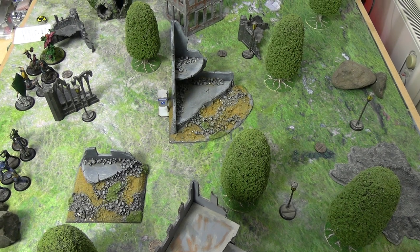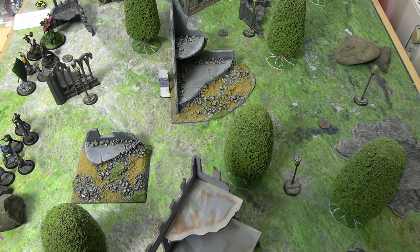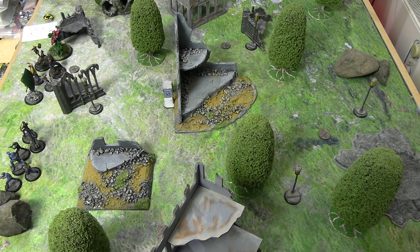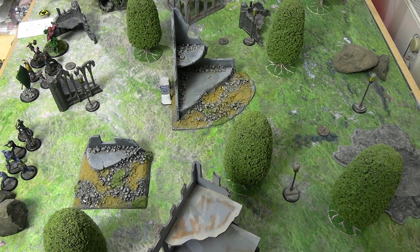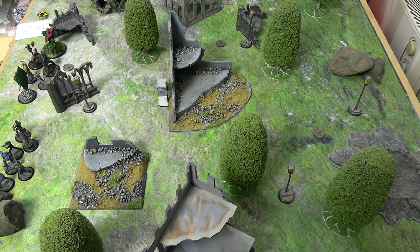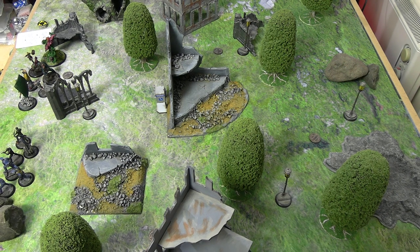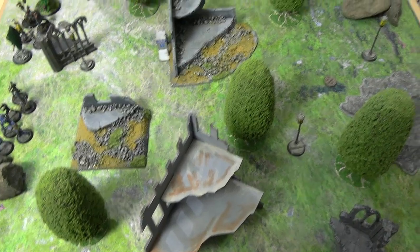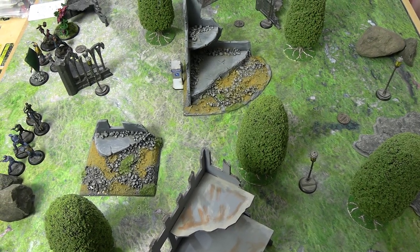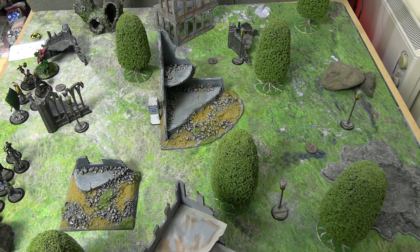Hello everyone and welcome back to another Batman Miniature Game 3rd Edition Battle Report on a different table this time. We're in Gotham Central Park, or maybe a dilapidated part of Gotham filled with trees and grass because Poison Ivy is on the table today, as part of a 350 rep crew of Birds of Prey going up against a 350 rep Batman list. First, let's look at the crews.